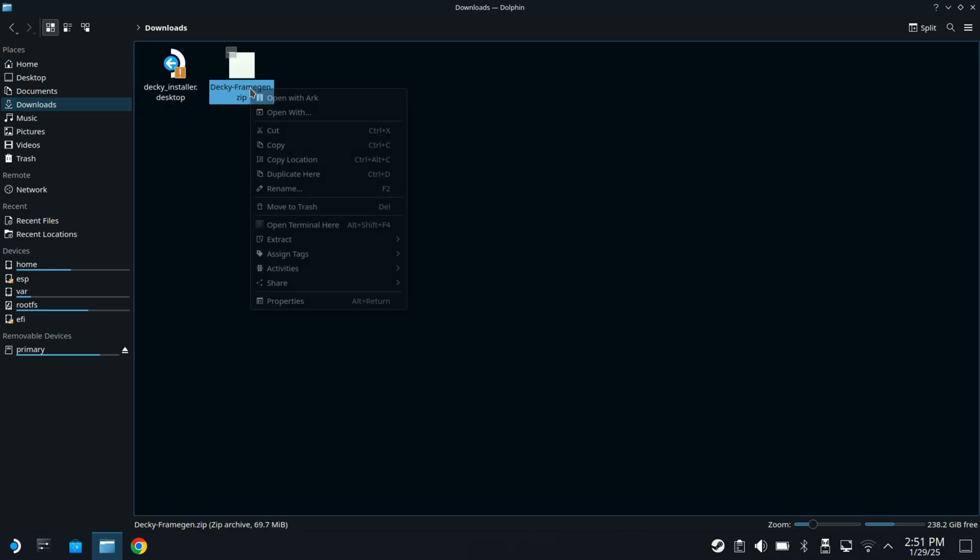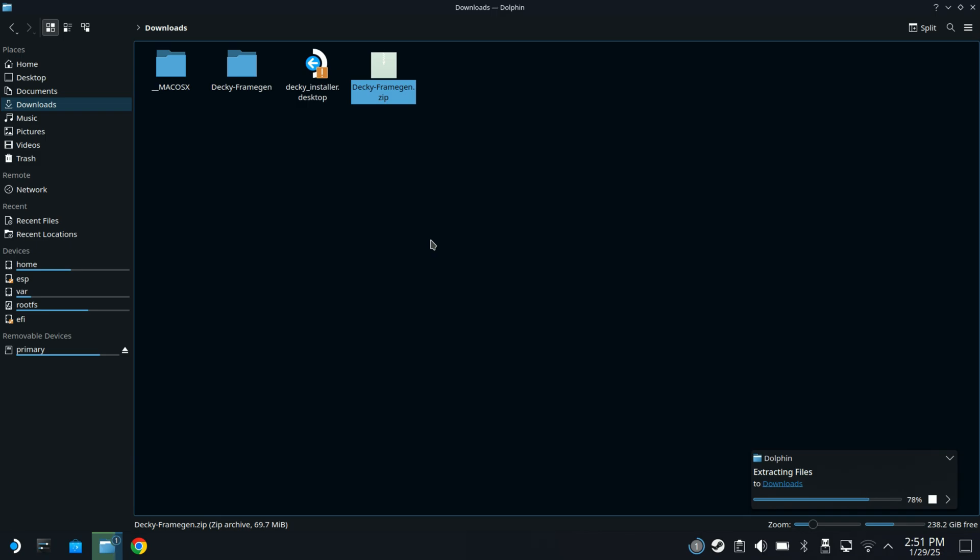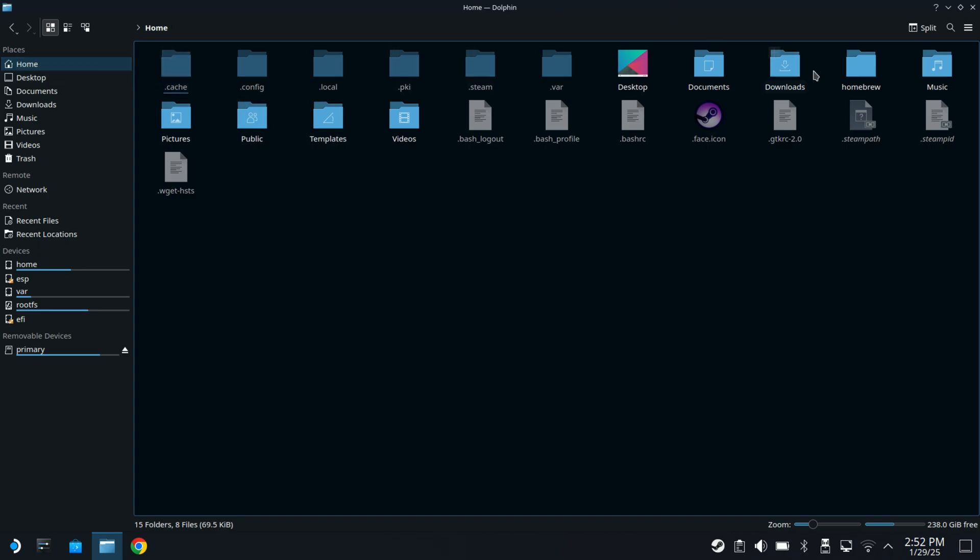Then we're going to come down to our file folder, our Dolphin browser, and go into our downloads folder. You can see the deckyframegen.zip that we downloaded from GitHub. Right click on it and extract it right here. Now I've got that extracted. What we're going to want is the Decky Frame Gen folder, and we're going to want to put that into our plugins folder. Let's go to home — this is going to be in our homebrew folder.